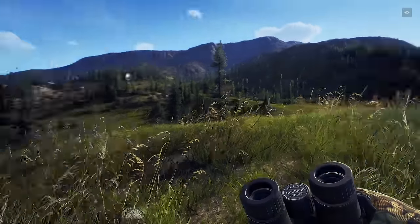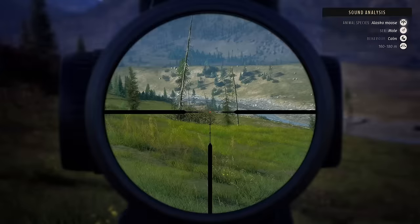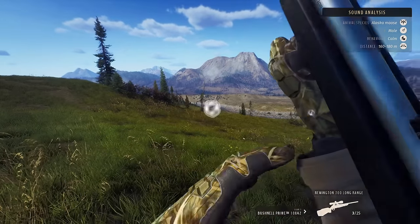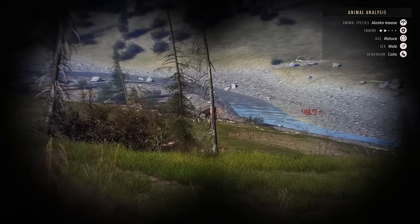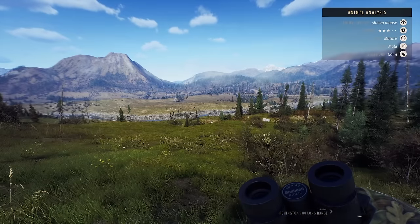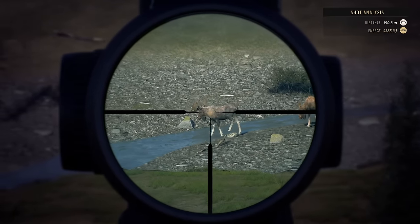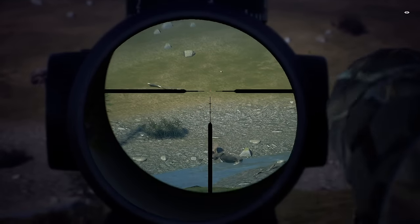There he is — I can definitely hit that. As soon as he stops moving I'll go for it. What the hell was that? There's a black bear here, I don't see him anywhere. Oh my god, that's a big moose. Who are you? That's only a two-star mature? He's not moving — alright, I'm going to take him out. Stop moving, bud. There we go. Right behind the leg and we dropped him. Beautiful shot there.